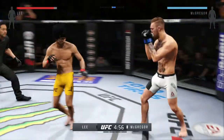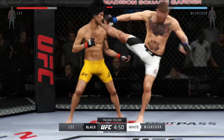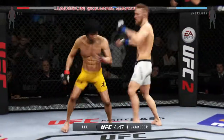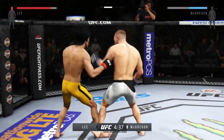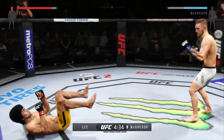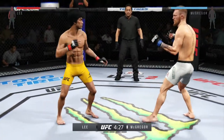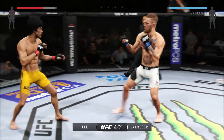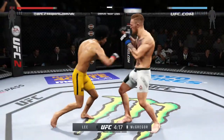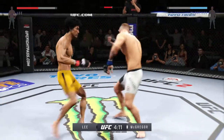Fight scheduled for five five-minute rounds. White trunks for McGregor, yellow trunks for Lee. Conor McGregor has a very unpredictable striking style. He's taking some punishment here early. Powerful jab. And he's down. That's a beautiful hook. Combination. Big shots. Head kick. Another big jab scores. Hard straight punch.